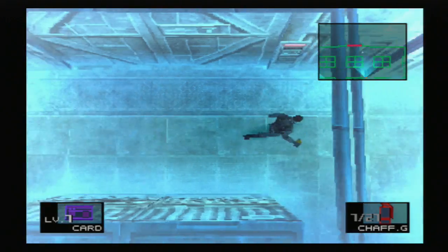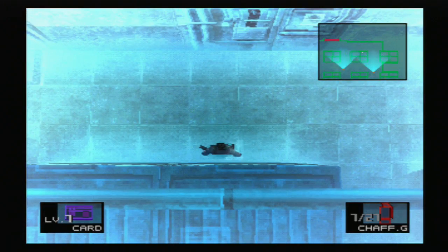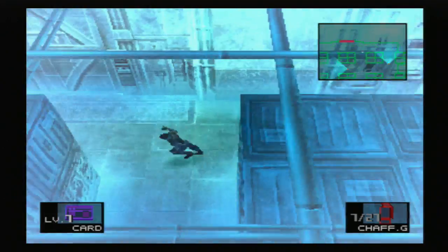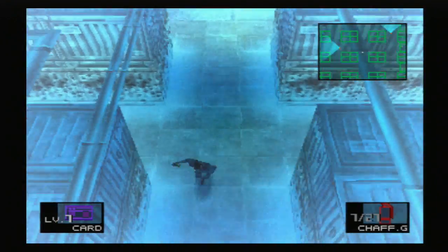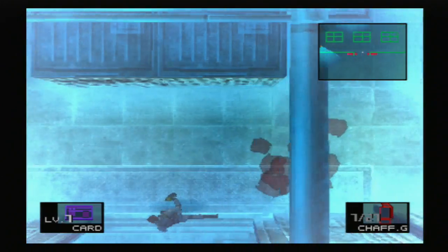All right, so as you can see there are guards that you have to watch out for, but they're fairly easy to get by. I just wanted to show you that some things have changed when you go down through this area, and of course Vulcan Raven's stuff is missing now.